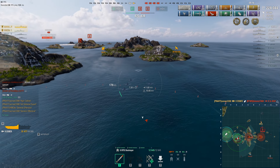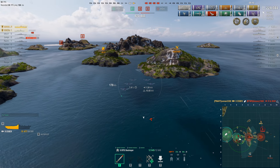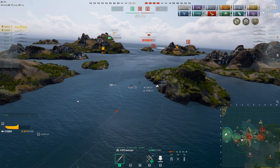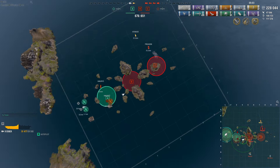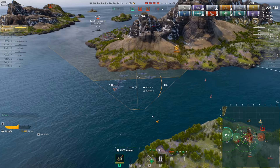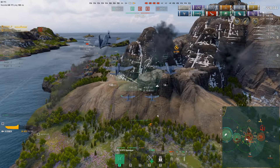The depth charges I dropped also eventually killed the U4501 submarine, which actually did good damage to me earlier. That submarine damage is going to hurt me later on, since I lost potentially some HP going into the fight against Hakuryu — a key thing to notice in this game.